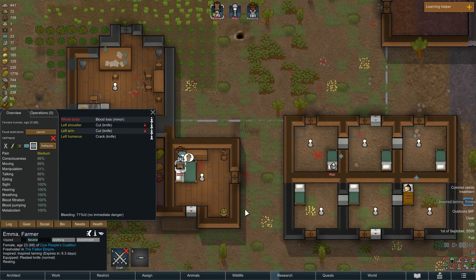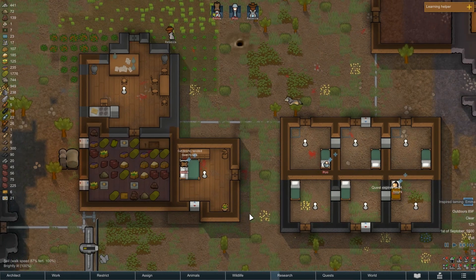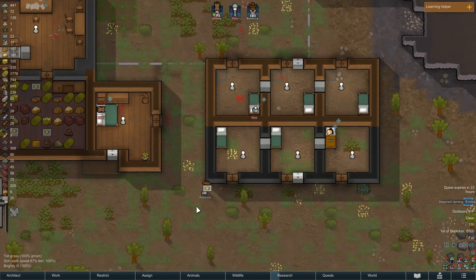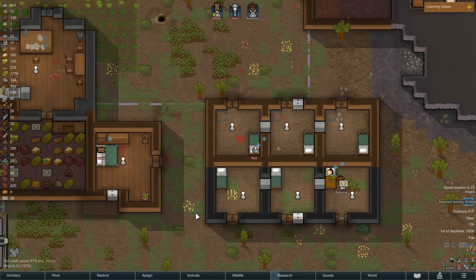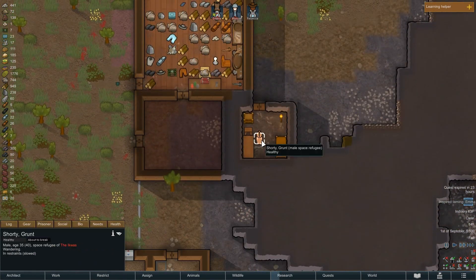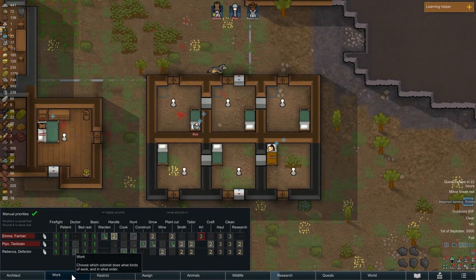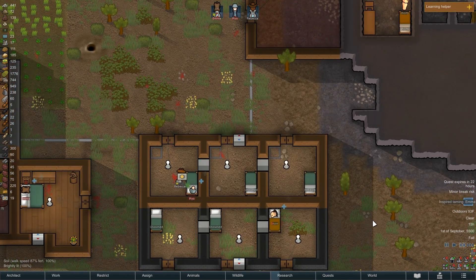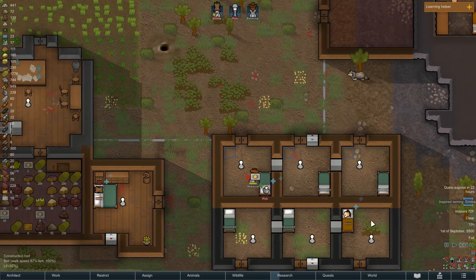There shouldn't be any infections. Another quest expires in 24 hours — nothing to do about that. Rebecca is going to have to spend a lot of time taking care of all three people. The prisoner — Rebecca is warden. Rebecca until my actual warden gets back up is going to have to take care of everybody, because Shorty is going to start starving pretty soon.